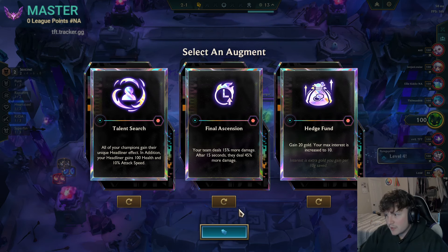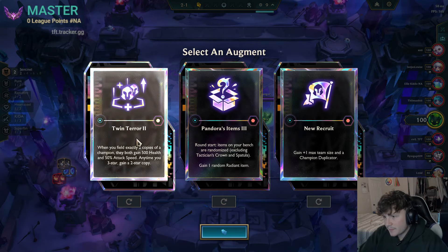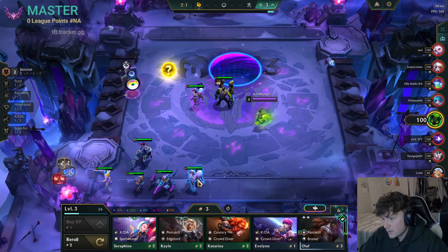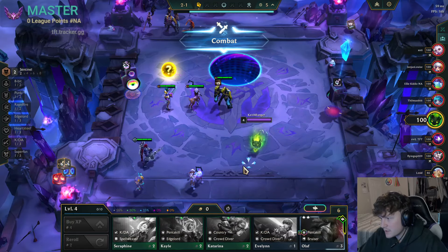I know ascension is really good. Hedge funds probably not it, new recruit is really strong. Also Pandora's Items — I think I'll take Pandora's Items for the radiant item, and I'll level up just to play my strongest unit here.